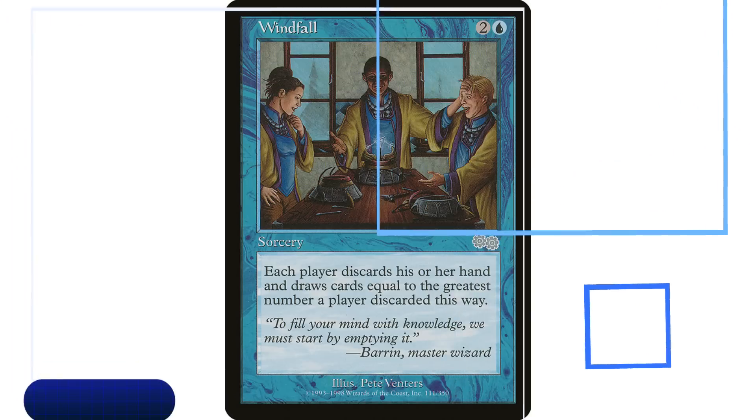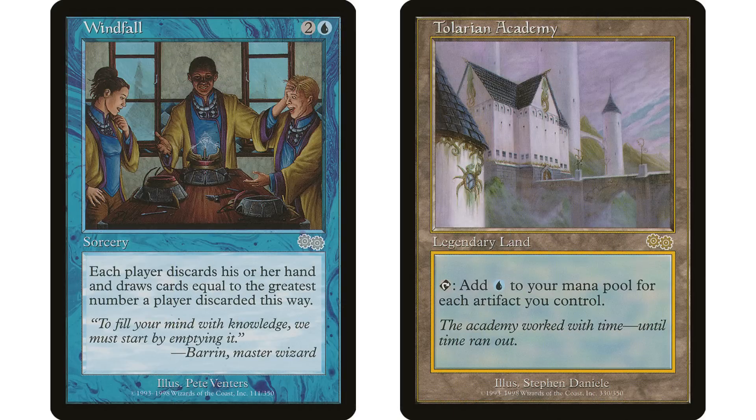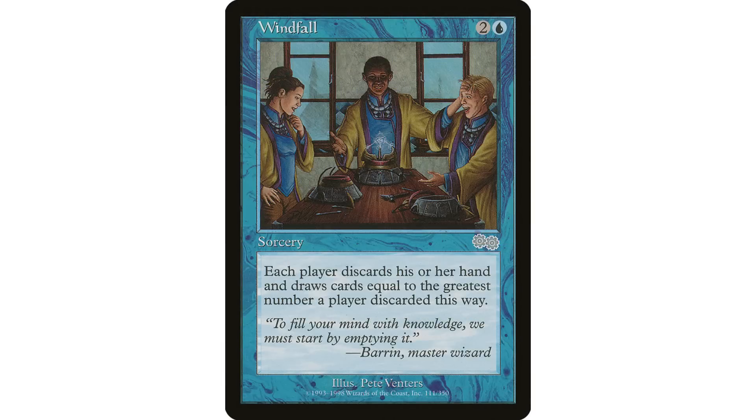Coming in at number four is Windfall, a two and a blue sorcery: each player discards their hand, then draws cards equal to the greatest number of cards a player discarded this way. This was one of the cards that got banned back in the day when it was in Standard — it was in the Tolarian Academy deck. It's still banned in Legacy and restricted in Vintage, which gives you an idea of the power level. The fact that it is blue is why it's so far up this list. If you're not playing red, this is one of the only options you have for that draw-and-discard wheel type of effect.